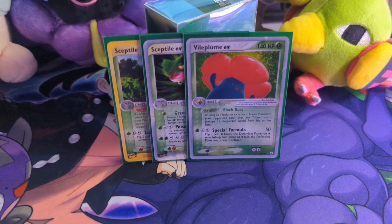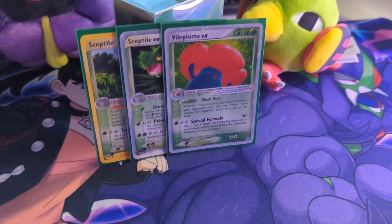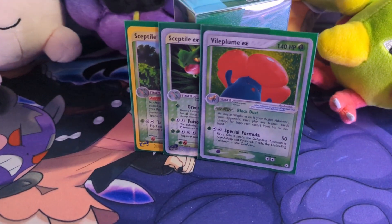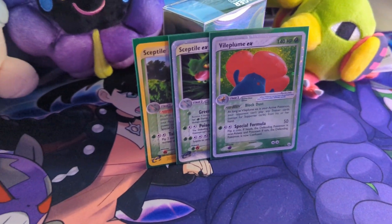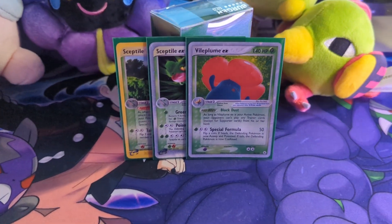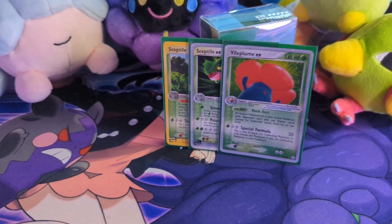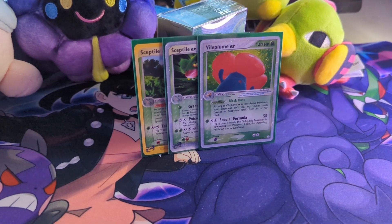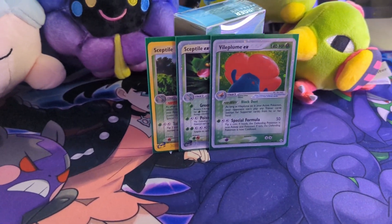Up next we have the supporter-locking Vileplume EX, with its Block Dust ability allowing us to block our opponent from playing any supporter cards, as well as the Special Formula attack doing 50 damage — flip a coin, if heads the defending Pokémon is asleep, and if tails they're confused. We keep our energy in rotation with the smaller baby Sceptile, allowing us to move energy at will, and Sceptile EX as a supporting attacker. Those are the decks — let's check out the battle, shall we?